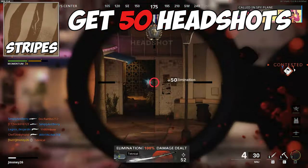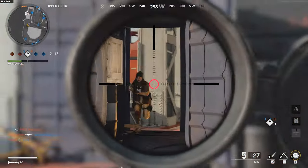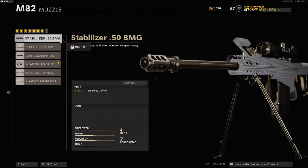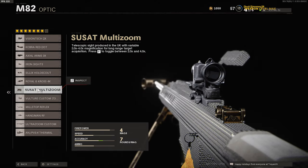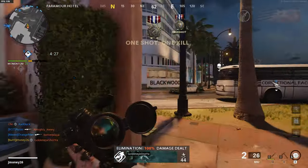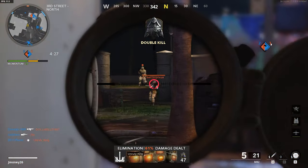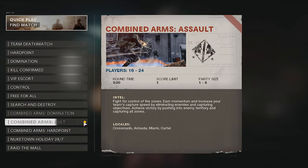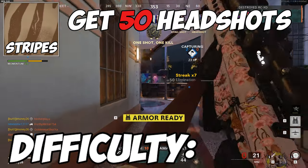For the stripes camo, you need to get 50 headshots in multiplayer. Headshots are a little hard to get with this weapon unless you have some attachments that lessen your idle sway. Like I mentioned in the previous camo, the .50 BMG and the Infantry Stabilizer will help keep your shots steady. You can add an optic to increase your zoom, making it easier to land headshots, but I personally like to stick to the default scope and use those attachment slots on things that'll boost my weapon stats. I'm gonna recommend this for every challenge — play Combined Arms Assault. It'll be a lot easier, just try to avoid Cartel when looking for games. Difficulty? Annoying.